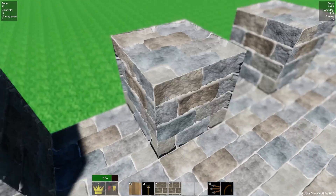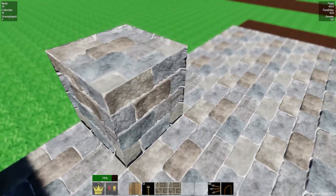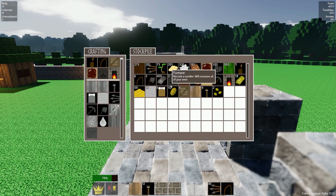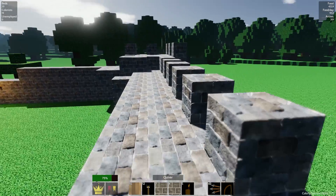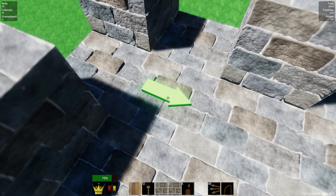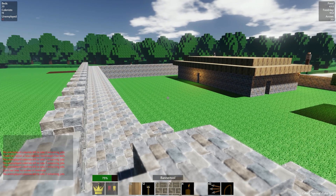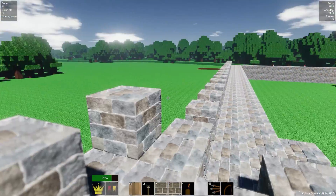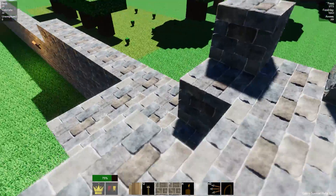So with that we're going to want to put down a quiver so we can get some guards, and at least one guard. He is going to stand right here, and we can recruit colonists. He's going to have a very busy job looking out over that, but that's okay.